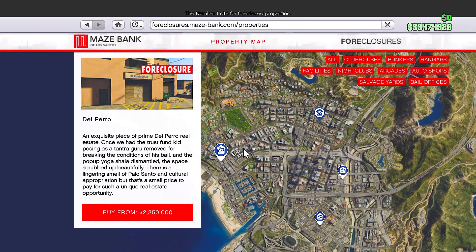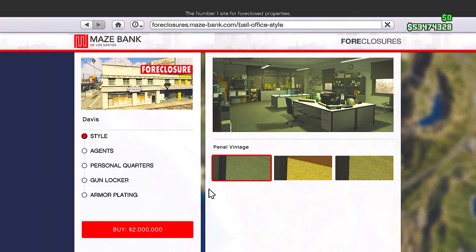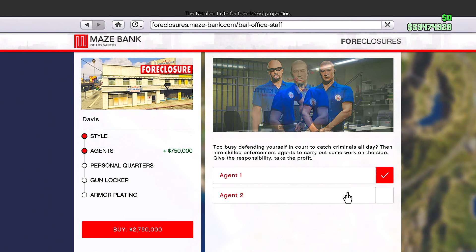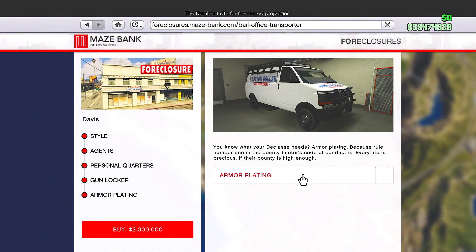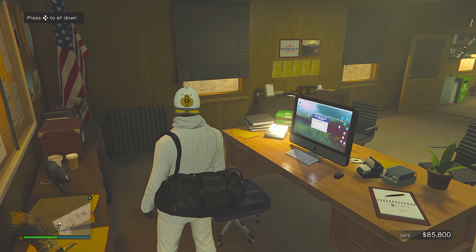You can pick up a bail office for as cheap as $2.1 million. I've got a full money guide on my channel for the bail office business released yesterday. I'd recommend a bail office location in the city or the heart of Los Santos, and steer clear of the Paleto Bay one — though it could save you half a million dollars if you're willing to deal with slightly more difficult standard bounties.